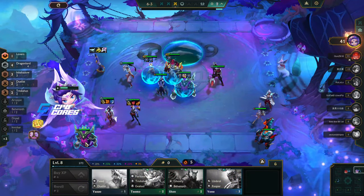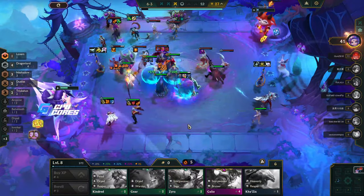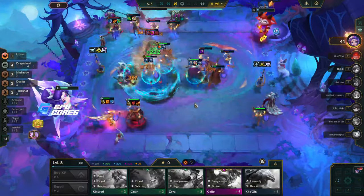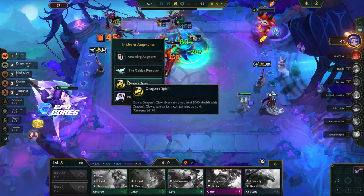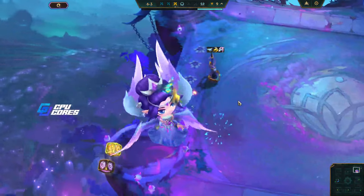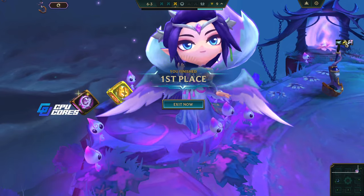We didn't get Udyr — three percent chance, that's fine. Lissandra sits there and might take out a unit or something. We still have two tanks with these healing items — probably going to get another component. Four cutscenes in a row and we got first place! Sometimes you high roll, sometimes you don't. This was a pretty good game — I don't think we high rolled too much.